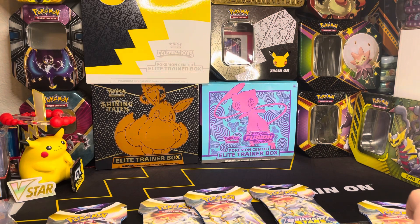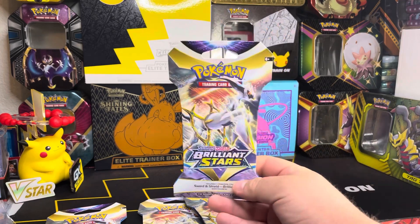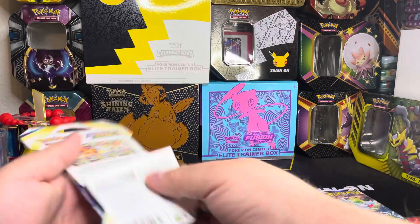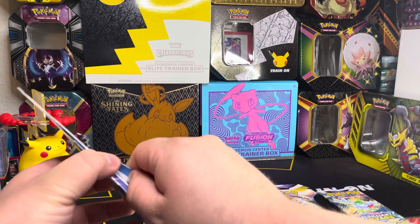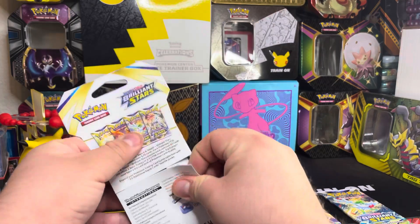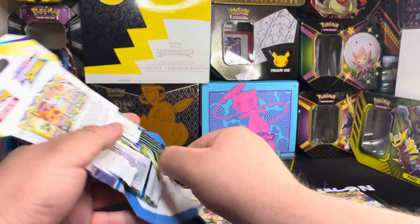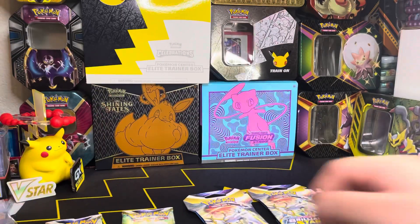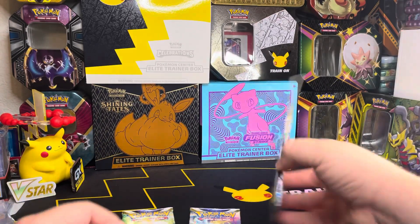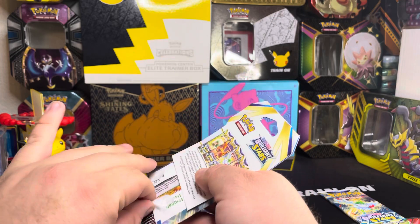Hi guys, welcome back to the channel! Today we're gonna be opening five booster packs from the new Sword & Shield Brilliant Stars set — five hangers from Target. With the rewards card they have five packs for $20, so I was able to go in and get them. Let's see if we get any luck today. I'm still chasing the Charizard, but if we get any of the other character rares I'll be happy with it.